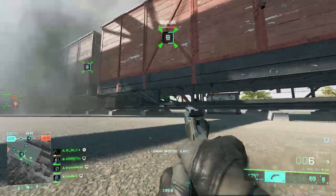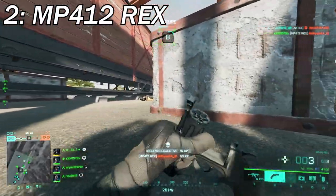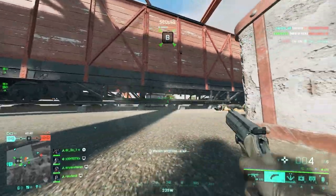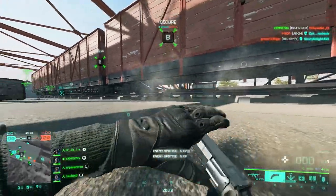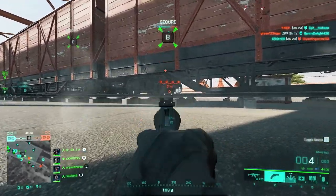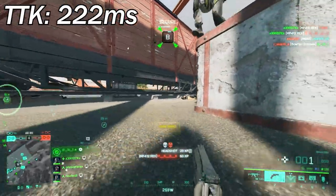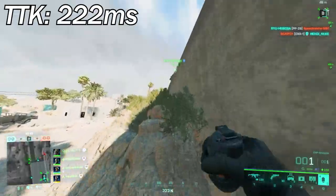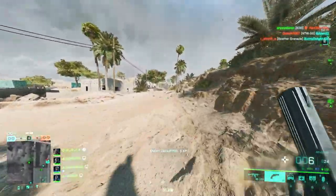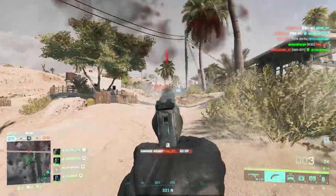At number 2 we've got yet another surprise — it's the MP412 Rex. The Russian revolver that made its way from BF3 to BF4 and all the way to Battlefield 2042, still the second best sidearm in the game, and there should be literally no one denying how capable this weapon really is. The TTK is 222 milliseconds — high damage, one-shot headshot in under 50 meters, fire rate is on point. For the setup, it's the same as the M1911: you don't get to choose anything, so just forget about it.